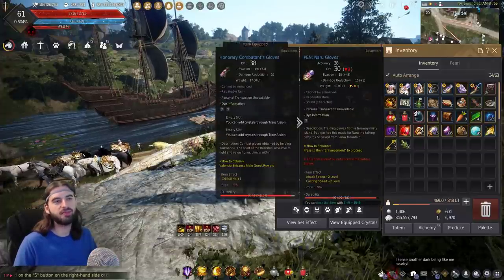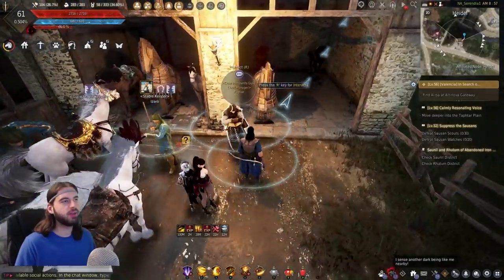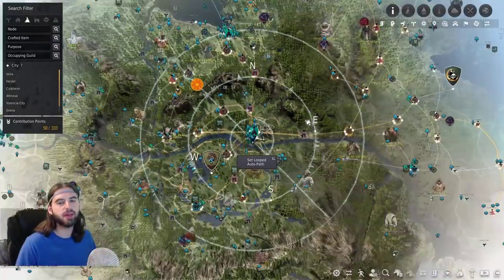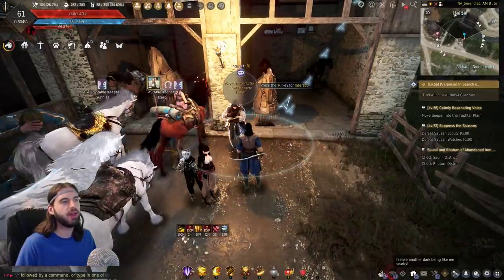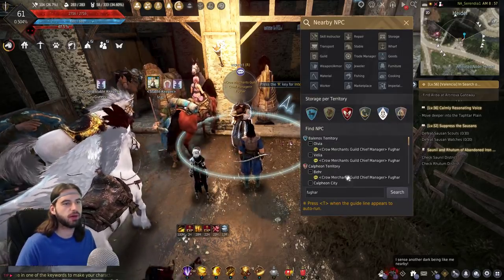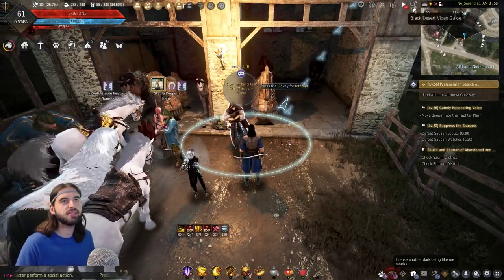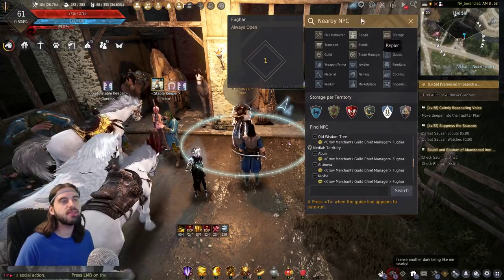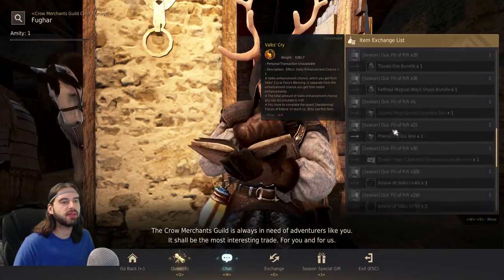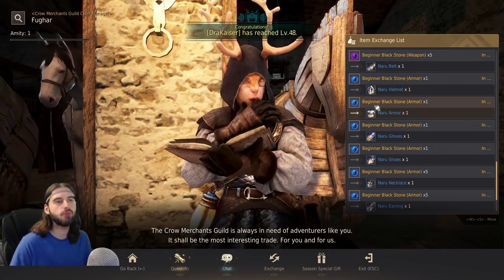So that just leaves us the Naru gear — and as you can see, I've already got mine up to Pen. To fix that situation, we're going to find the NPC Fugar. Fugar is located at just about every single stable keeper in the world of Black Desert, so just find your favorite stable keeper and you will find Fugar. If you type Fugar into the search bar, you will see all the different Fugars that are available and you can click on any one of them and navigate to them. That is the NPC search function located in the top right corner of the screen. When you arrive at Fugar, click on the Exchange tab and scroll all the way down the list — you can see you can exchange the various beginner Black Stones for different Naru gear.